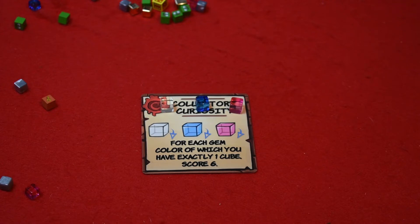Your secret quest card is only for you to view — basically all you're trying to do is collect what it tells you to on the card. Remember that gems have no value at the end of the game for scoring. The only way to get those points is to collect them through your secret quest. For example, this one says: for each gem color of which you have exactly one cube, score six. There are big and small gems, but they all have the same value of zero until the end of the game.